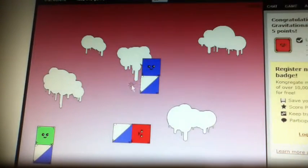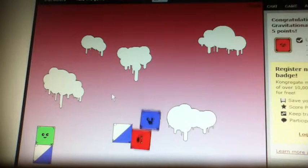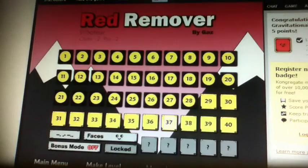Then, for saboteur, you press the blue box and then you press the platform and it knocks the red box away.